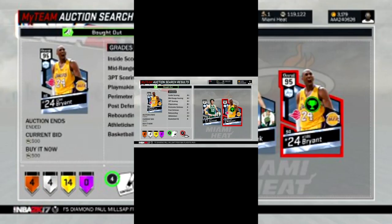At number two we got diamond Kobe — not for 100,000 MT but for 500 MT in the auction house. I have no idea what goes through people's minds when they put up diamonds for 500 MT. This is just a great snipe. 500 for any diamond is really good, especially for one of the newest ones, and especially for diamond Kobe. Congrats on getting diamond Kobe for 500 MT.